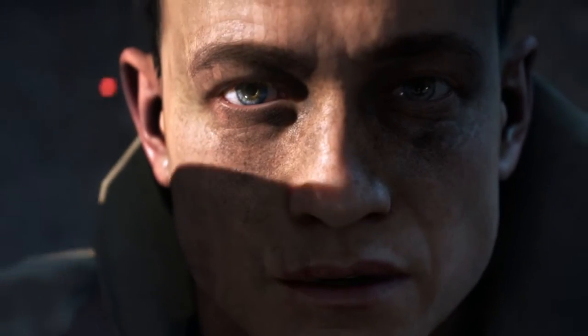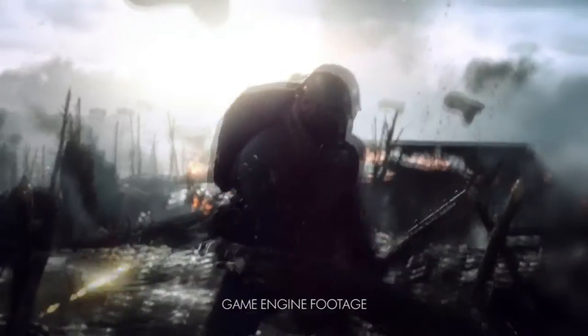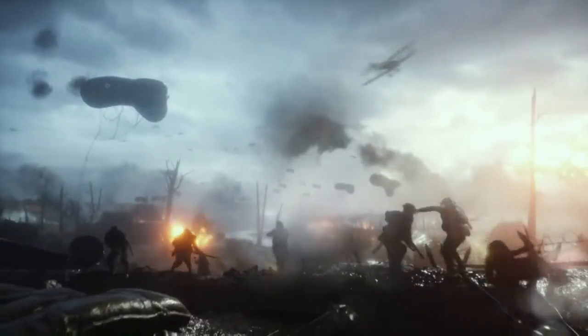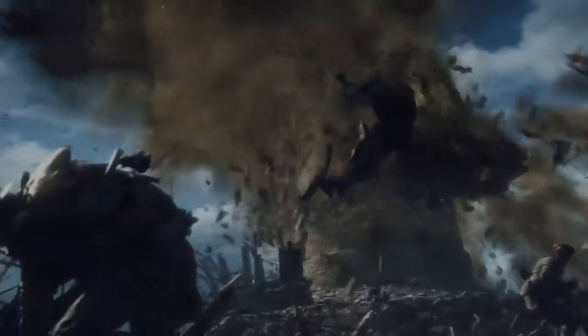In World War 1, they actually had observation blimps — small blimps that would hover above the trenches to see where the enemy is. This gives the potential to not only have air superiority in World War 1, but to combine both Conquest and air superiority into one, where planes are dogfighting each other whilst capturing objectives in the sky.